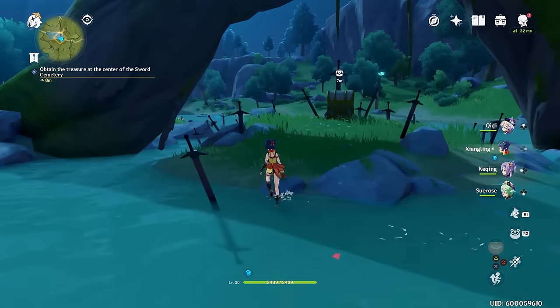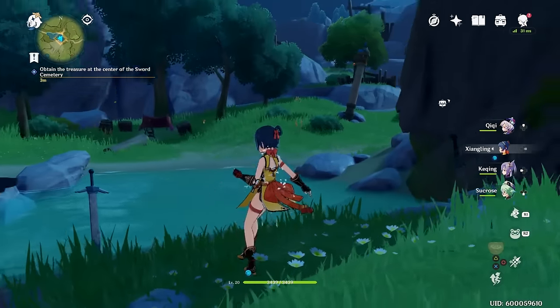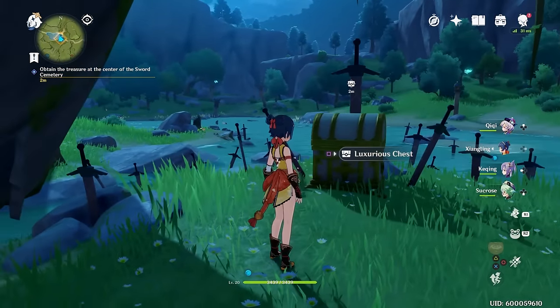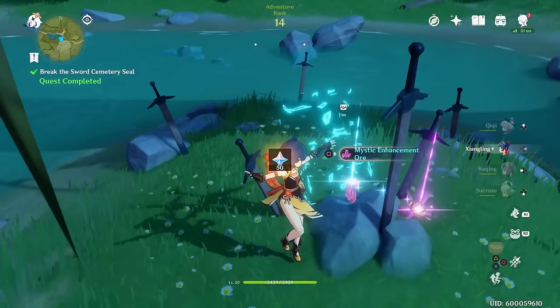Head there and open the chest. Grab your loot and you will complete the quest. It's a four-star claymore piece, so you can build a claymore with it if you have all the other materials, and of course a good bunch of other loot as well.